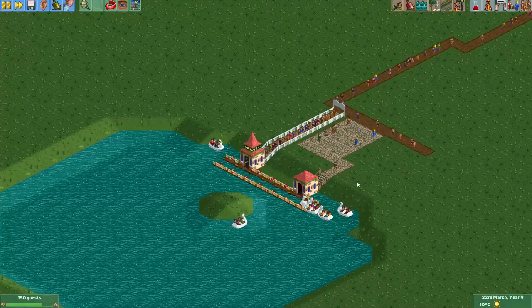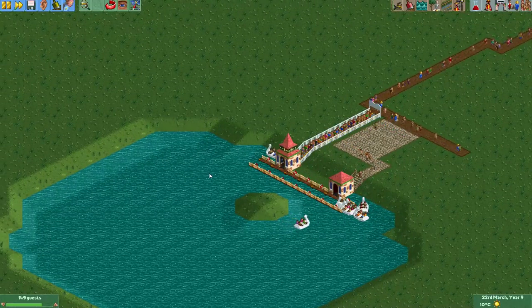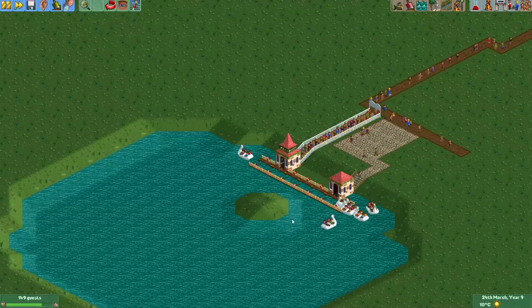So yeah, if you're also annoyed by that, I will now show you a trick on how to make a boat hire that looks random — like they move around — but which doesn't get stuck.